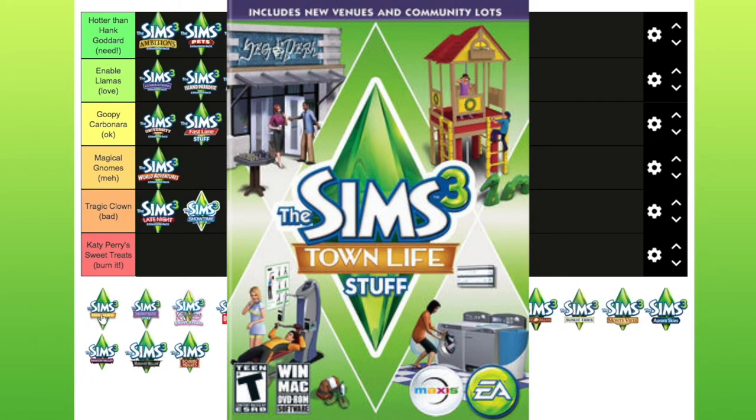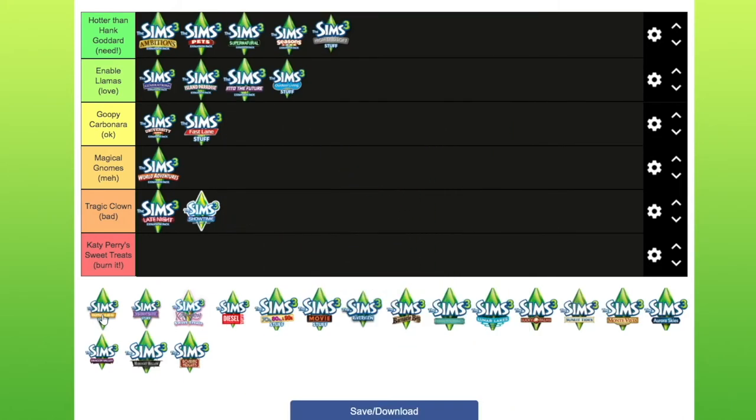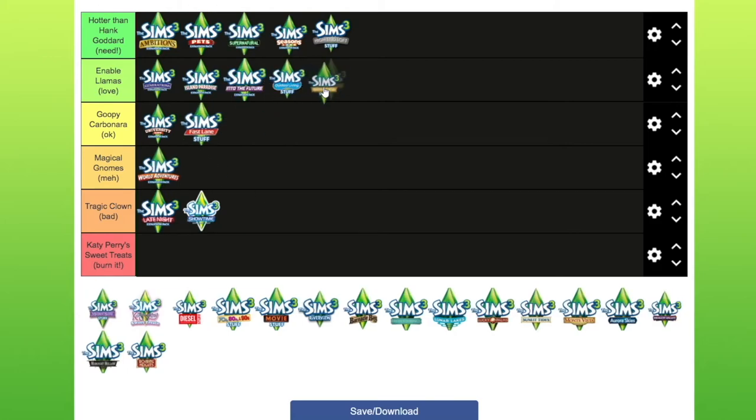Town Life — this is surprisingly a very good pack. It came with a few new buildings, most of which were duplicates from other things, but it did come with the Scrumptious Nibbles café, which I use all the time. It also comes with a new park and outdoor play stuff for the kids, similar to the Generations stuff. I actually like Town Life — there's a lot in it and I think it's quite underrated.